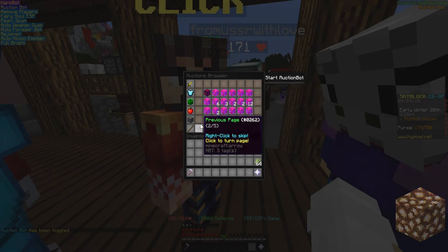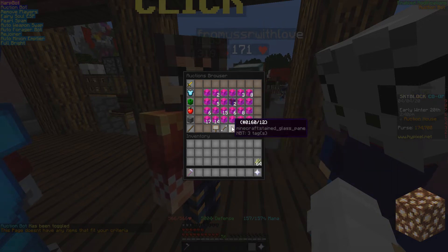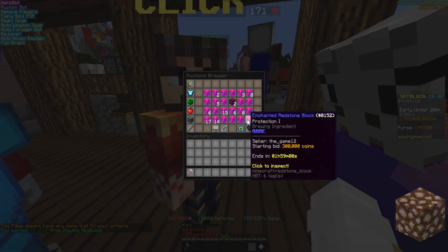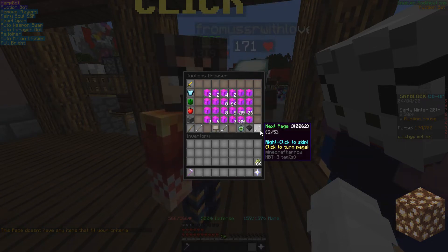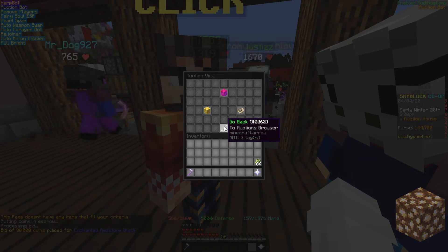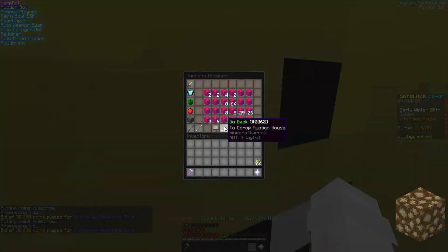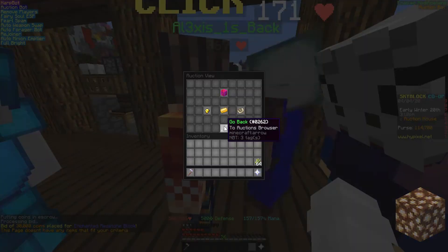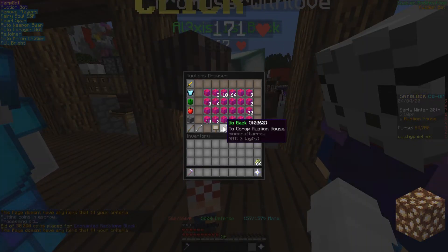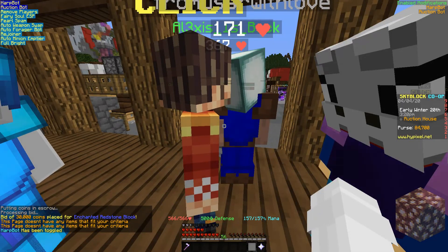Okay, whatever — let's just start the auction bot. This page doesn't have any items that fit the criteria. Currently there's nothing on this page that doesn't have any bids on it that's lower than 30k. Let's go to the next one. This one doesn't have anything either. Oh, found one — it's bidding 30k on it. Found another one — bidding 30k on it again. There you go, that one doesn't have anything. Found another one. I really hope it's bidding like 50k on it. And that's all the items we have apparently.